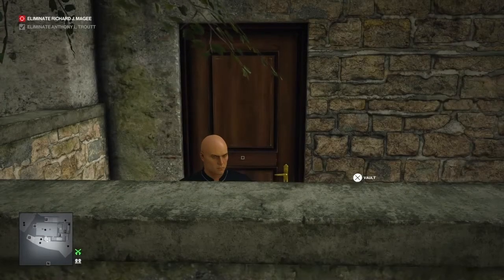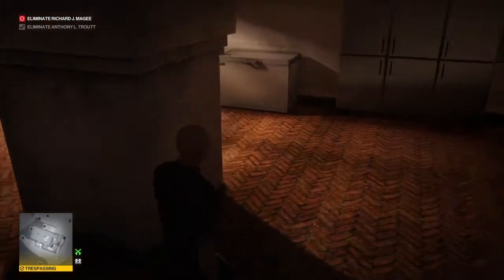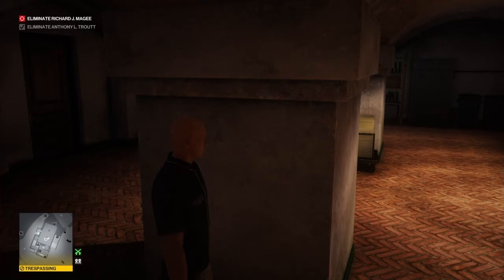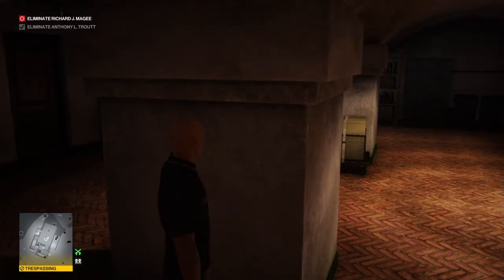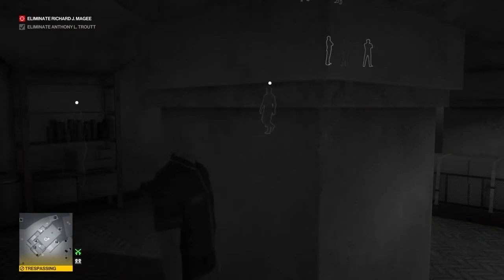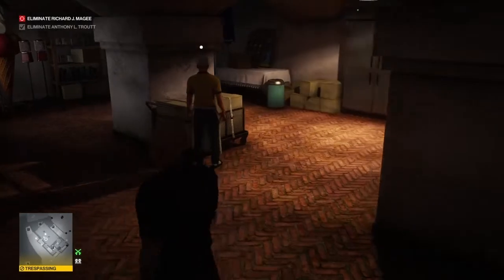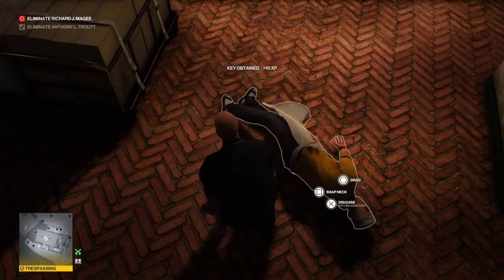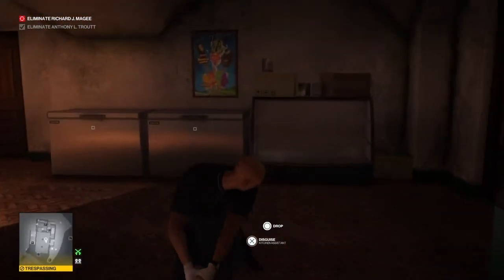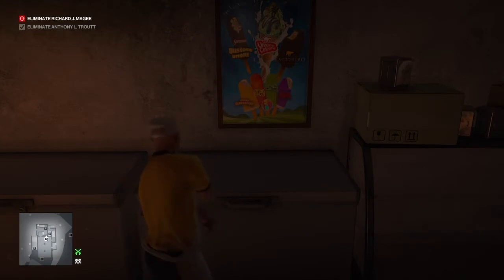Inside the room beyond that door is a kitchen assistant, and we need his outfit and the key that he drops. He's momentarily going to come out here for a cigarette, and when he does we're going to slip past him into the basement area, and wait in here for him to finish his cigarette and make his way back in. Once he has safely passed us, we can then walk up behind him and render him unconscious. We're going to collect up the key that he drops — that will come in handy later on — deposit our new friend in the freezer provided, and take his outfit so we're no longer trespassing anywhere in this building.